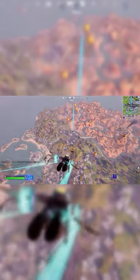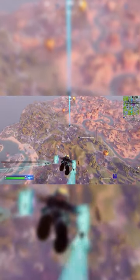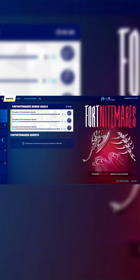Before we get started with this quest, you all should know that this is the start of the Fort Nightmares quests, which means that for the rest of the month there should be at least one new quest for you to complete. Completing these quests will get you a brand new glider, back bling, and pickaxe by the end of the event.